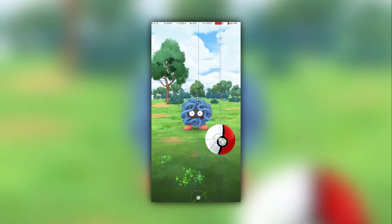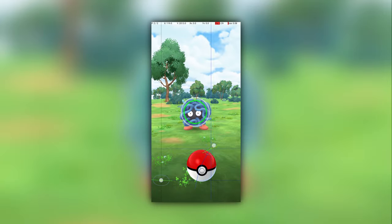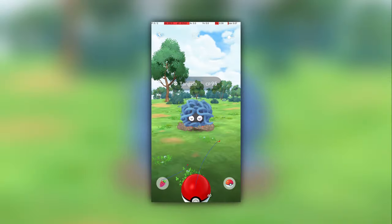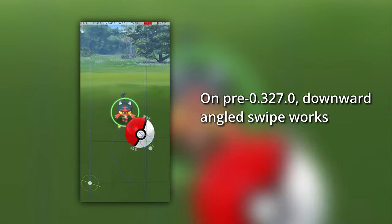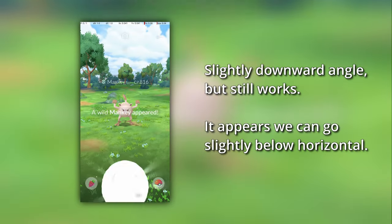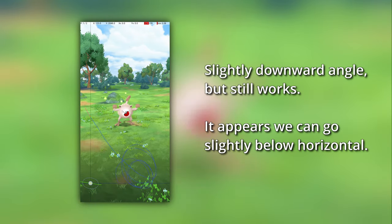In this demonstration on 0.327.0, we see that the menu only opens when the menu button is swiped with a horizontal or slightly upward gesture. If the angle is downward, then the menu does not open. We can reproduce this when holding the Poké Ball as well, showing that at some swipe angles Fast Catch is possible, and at some downward swipe angles it is not. We contrast this with an earlier version, where swiping downwards still opens the menu. I'm still not convinced this is the complete explanation, since there still seems to be some inconsistency in Fast Catch working or not, even taking into account swipe direction.